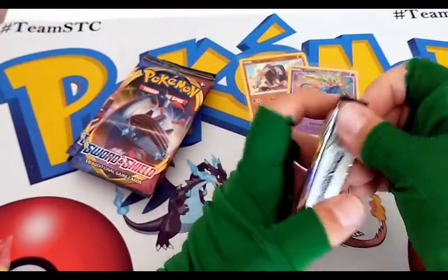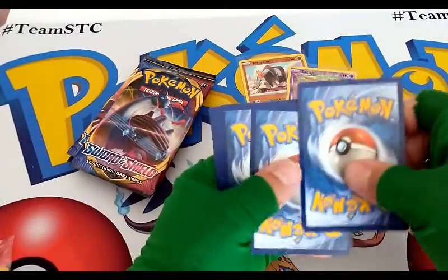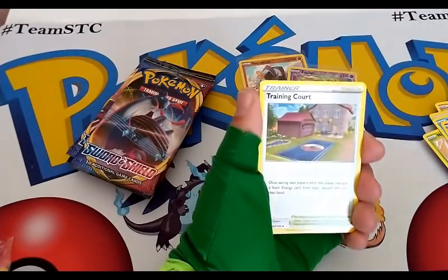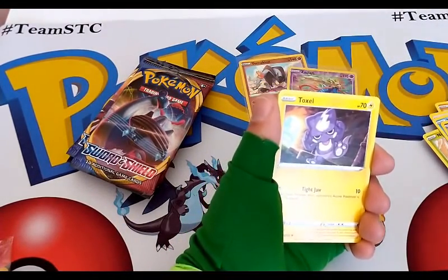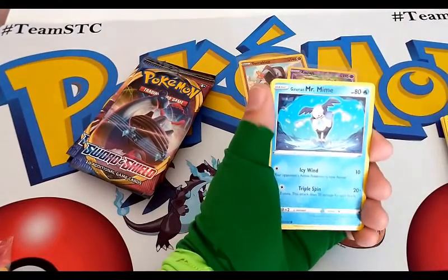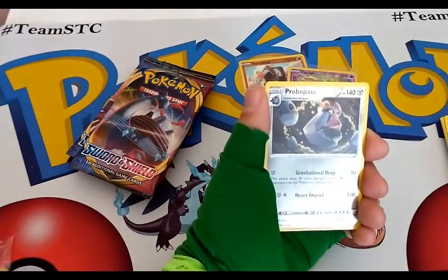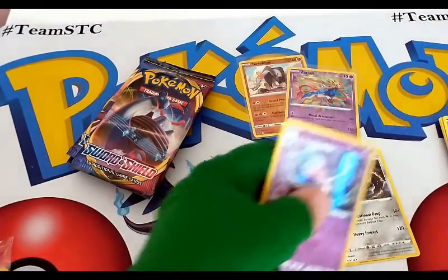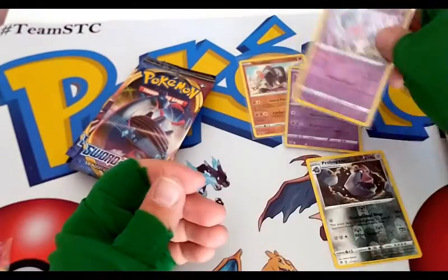Rebel Clash. A lot of people do not love Rebel Clash; however, I like it because there's a lot of really playable cards in the set for deck building. Full Heal, Training Court, Dubble, Galarian Corsola. By the way, if you're listening — most of the cards I open I don't use in my decks and don't collect — probably 80-90% of the cards I open are available. So if you're interested in anything I pull, whether it be a common, a trainer, energy, or a reverse rare, let me know — you can shoot me a message on Instagram. Probopass Reverse Rare and a Holographic Hatterene.